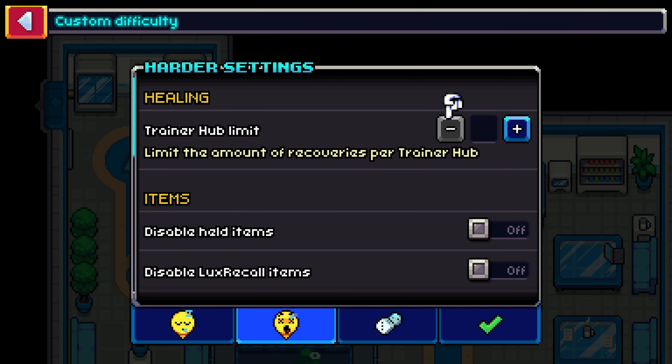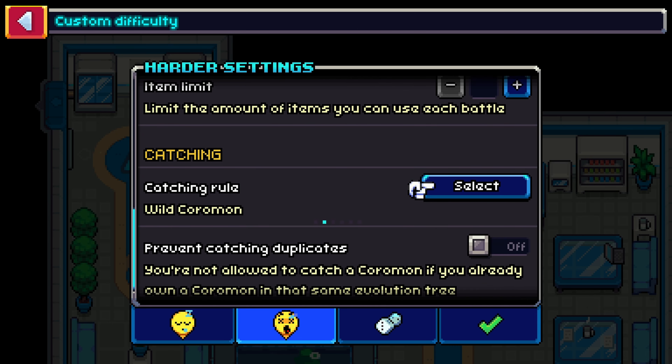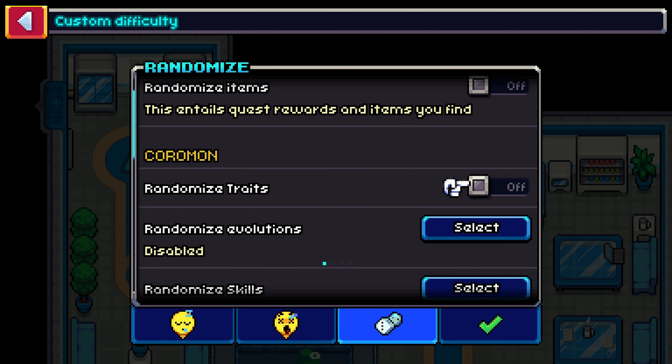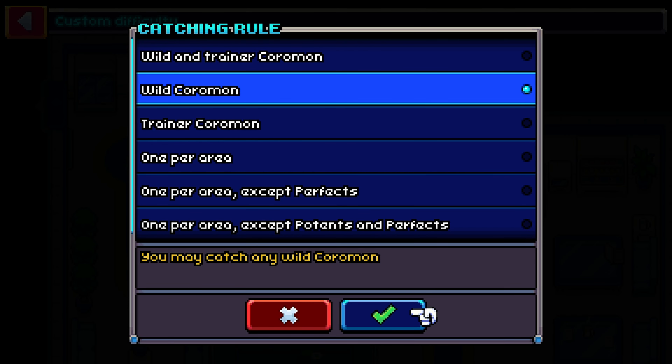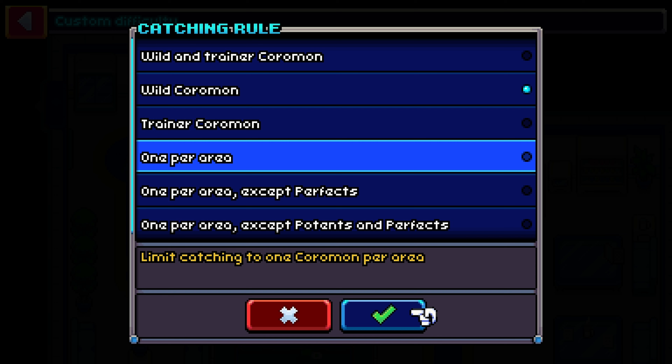It's also possible to significantly spice things up with custom rules like limiting the amount of items you can use each battle, randomizing evolutions, or being able to catch trainer Coromon — all of which are good reasons to replay the game.